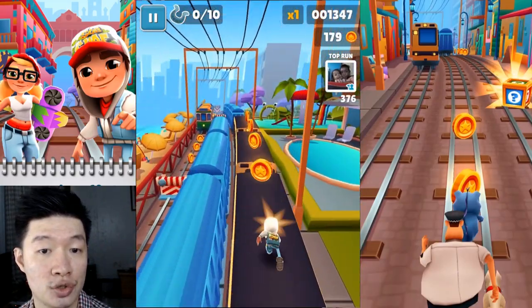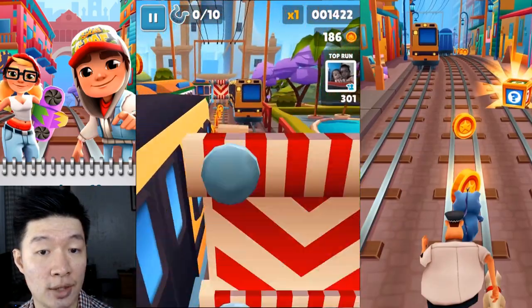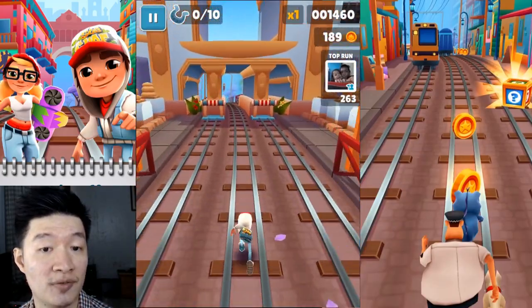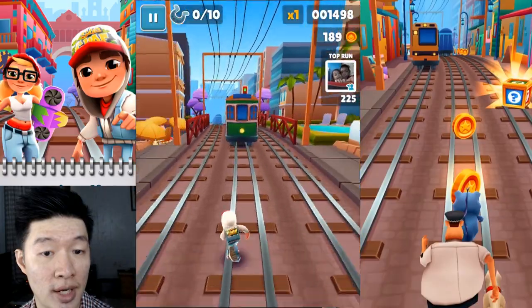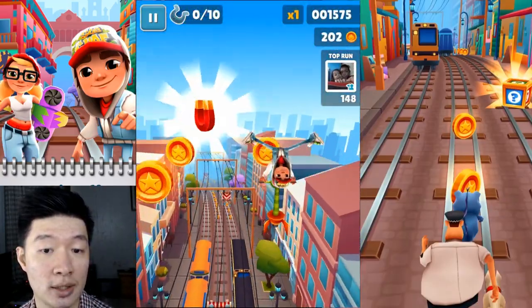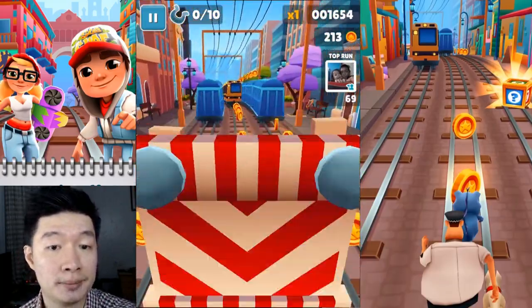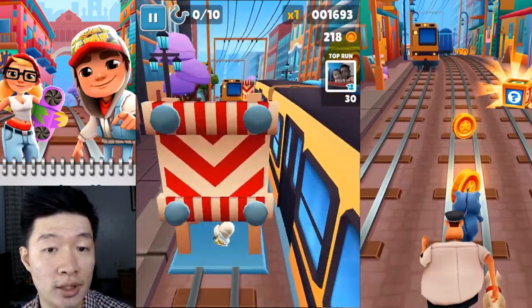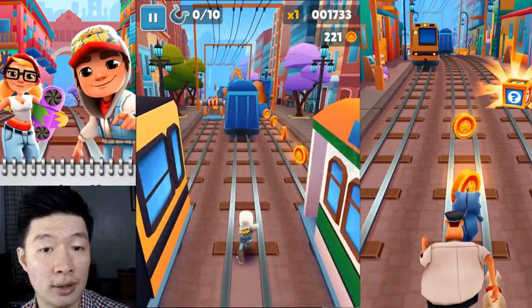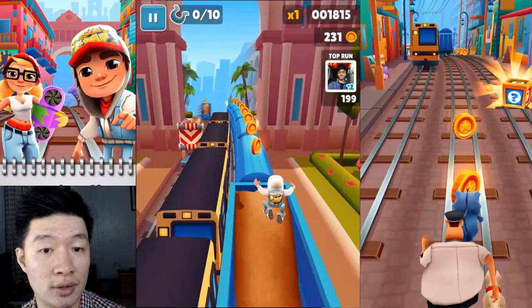Nice dodge! I have to collect all of those letters — that's gonna take a while, but it's gonna be fun for sure. Getting past these trains — another one! We are going to do a color run in the air. Train again. We almost got the 'RD' but it's not gonna happen on this one. It's okay.